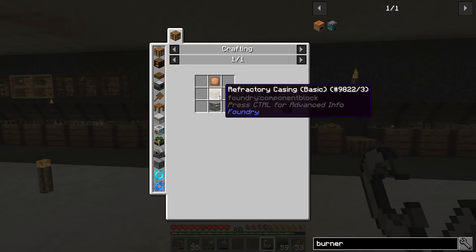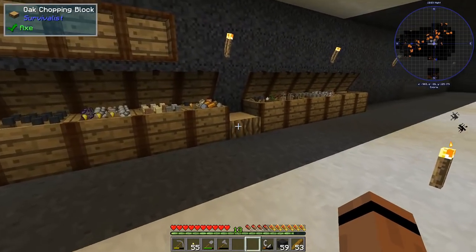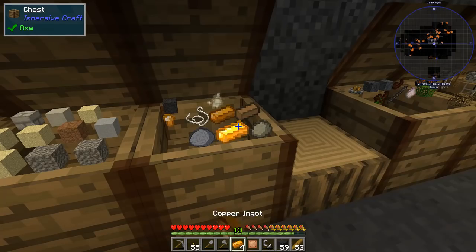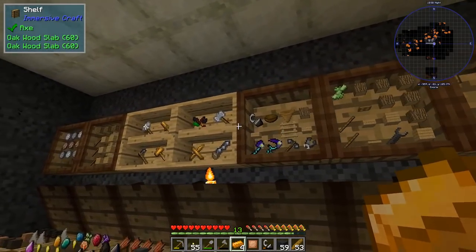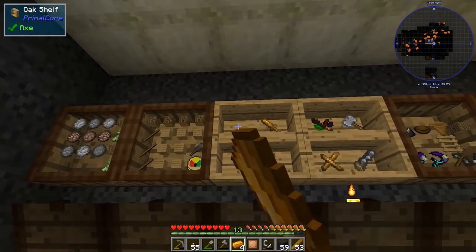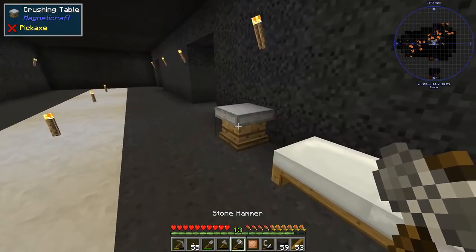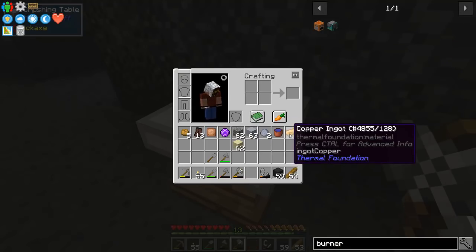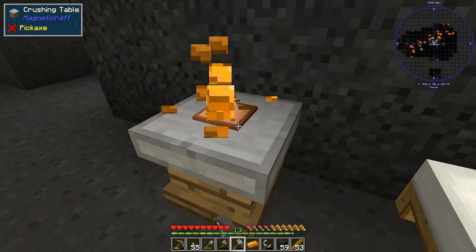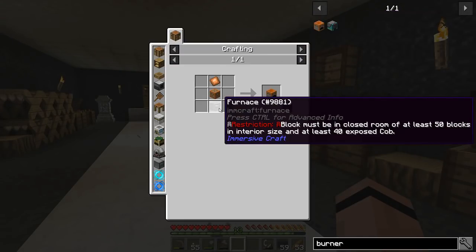The burner heater needs a furnace and a refractory casing — that's four copper plates on the sides plus one copper plate. I'll take the ingots I have and hammer them down into plates using the squashing hammer. Let me get those plates made: one, two, three, four — there's all four, plus a fifth.